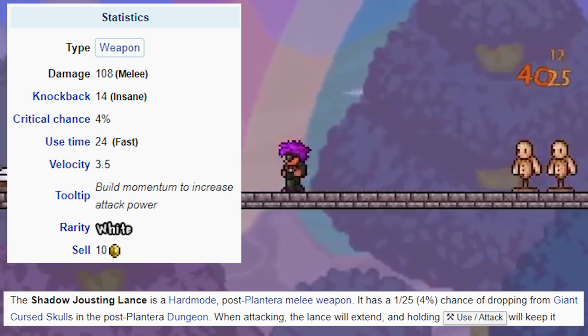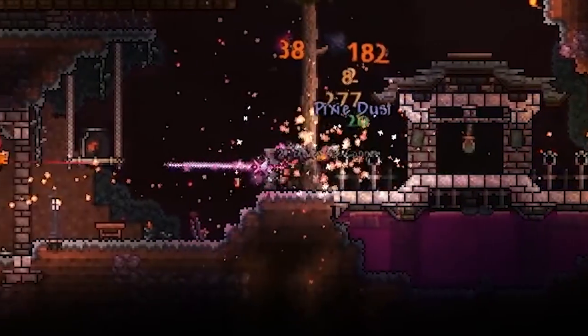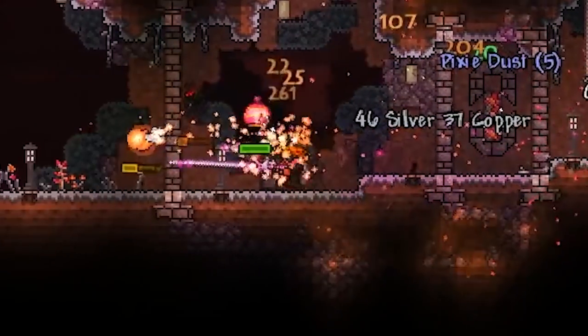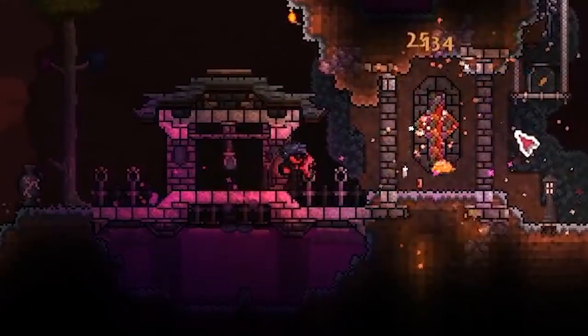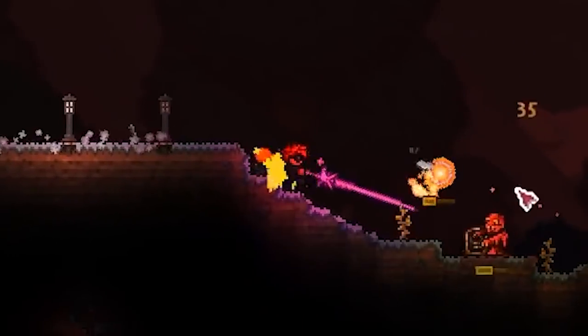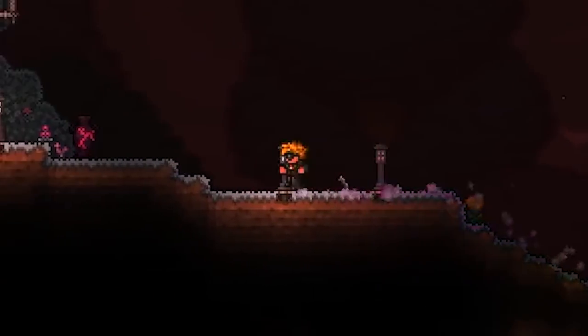The faster you're moving when you hit an enemy, the more damage you do. But if you get hit, you have to put it away and then re-summon it — and it's not the fastest weapon to re-summon, and it doesn't have the most knockback if an enemy is already close to you. So yeah, that's my stance on the lances. They're not 10 out of 10 weapons, I'll tell you that much.